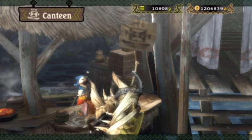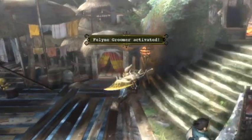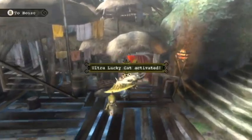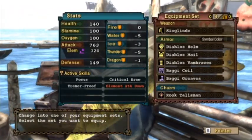Sometimes I redo a quest without showing the eating process, and that usually happens because I forgot something important, like changing a skill on my armor set. Okay, we're not going to use this set — it should be pretty clear it's like the previous set.